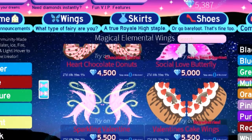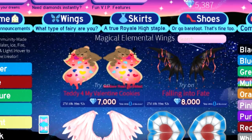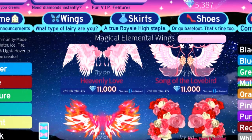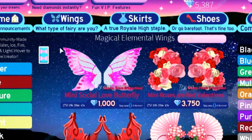These are disappearing in like 27 days, so I'd recommend you guys just go and buy them. But those are pretty much all of the wings that you guys can get in the update. I might buy one myself, but let's go try on all of the wings!